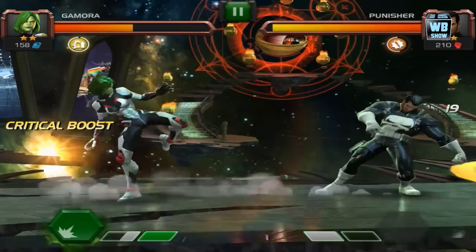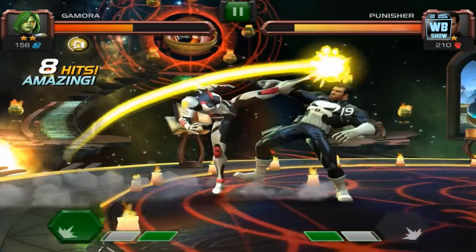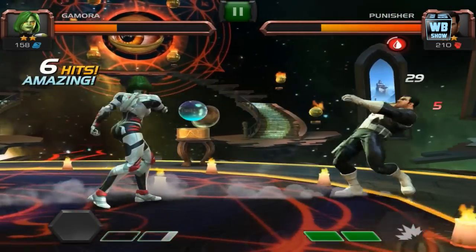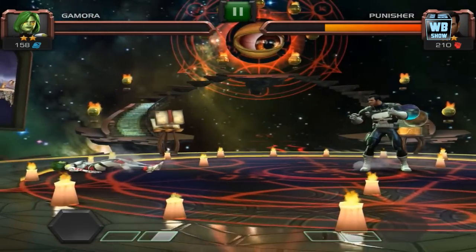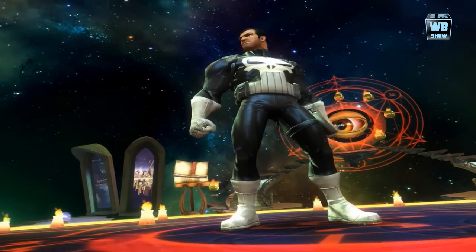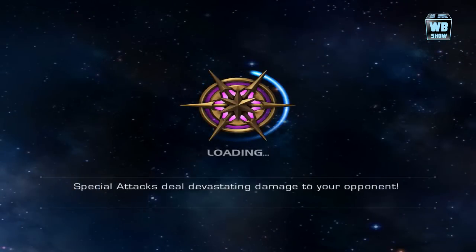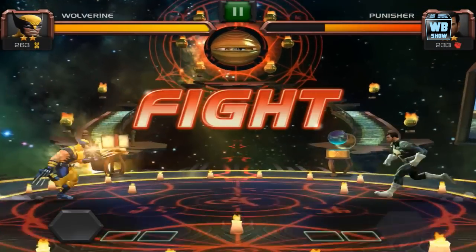Gamora's arm is too short to reach Punisher — oh, but she has a big sword. This is bad; we're going to have to revive Juggernaut. That was so not fair — why did Juggernaut have to die? Let's go in here and try to get through this stage quickly, but unfortunately we just keep dying.